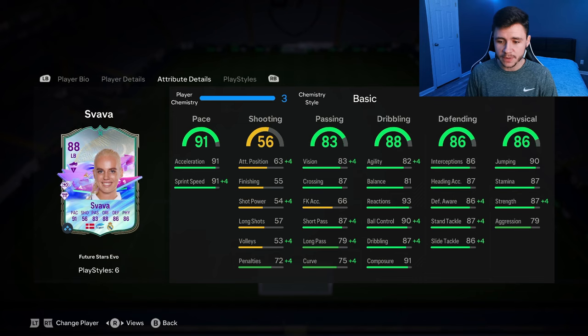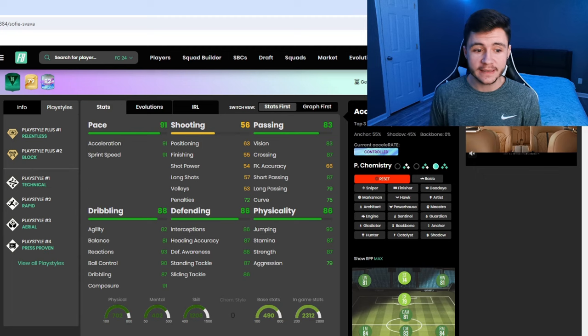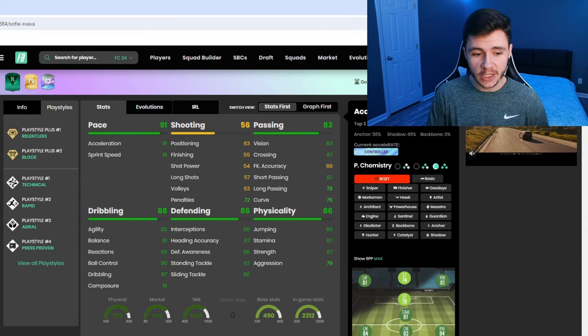I think on and off the ball she should be quite strong. If we jump on over to Footpin, we can see that Svava does have six different play styles. She has the Relentless and Block play style plus. And then she does also have Technical, Rapid, Aerial, and Press Proven. Those are some really good play styles, especially going forward.